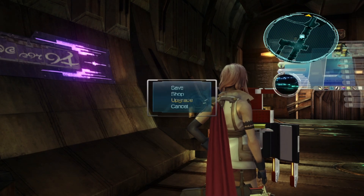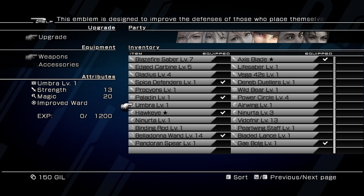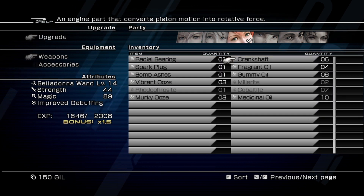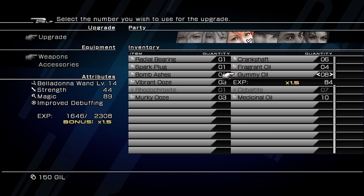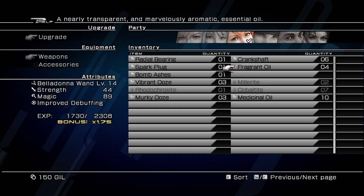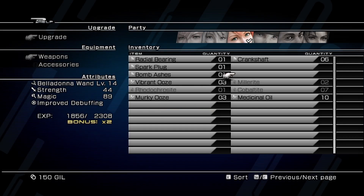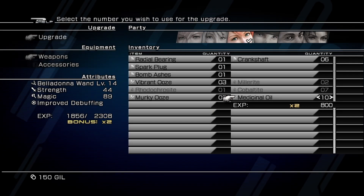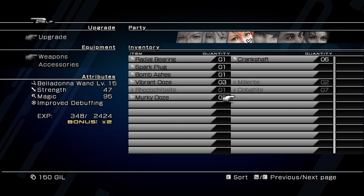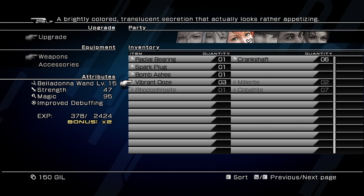Welcome back to another episode of Final Fantasy XIII. We are upgrading Vanille's weapon here, so always remember to take some time, take some stock. We're going through and collecting an awful lot of treasure, so we have all these different oils. Always try and use the organic components before moving on to artificial, giving that humongous boost in experience gain if you can.